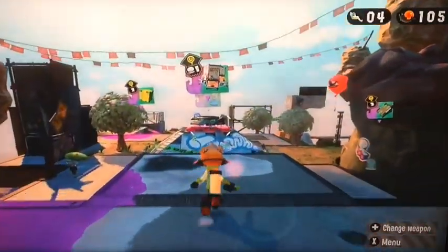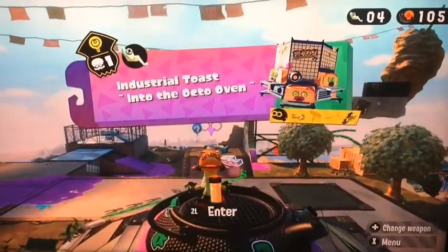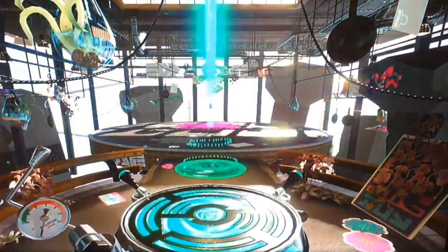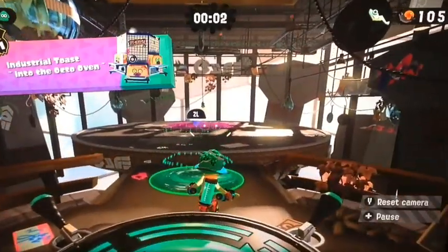I think it's called the Octo Oven. The level is called 'Industrial Toast into the Octo Oven.' This is the boss for the first world of Splatoon 2. It looks very mysterious. Let's go in.